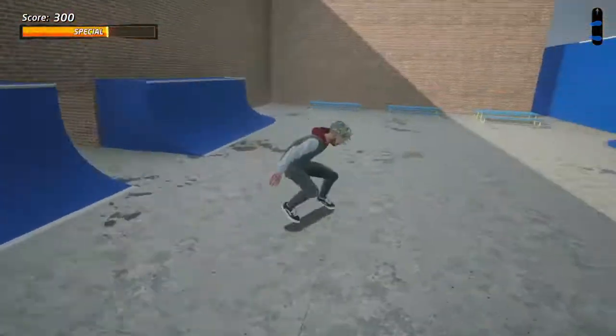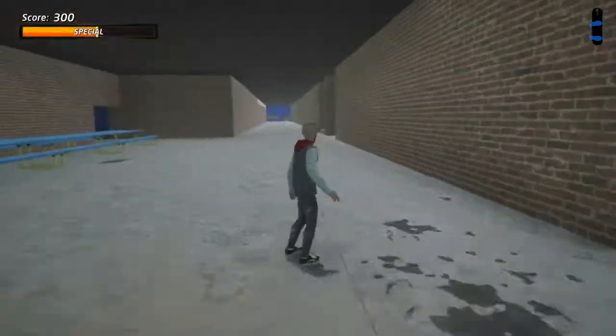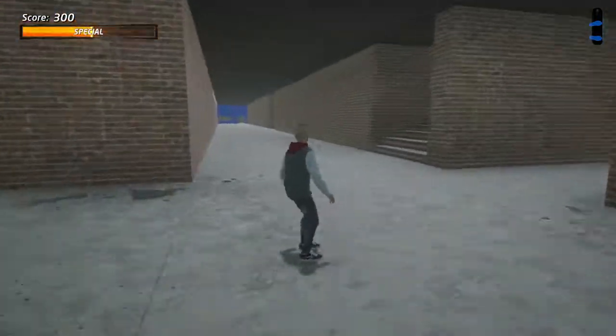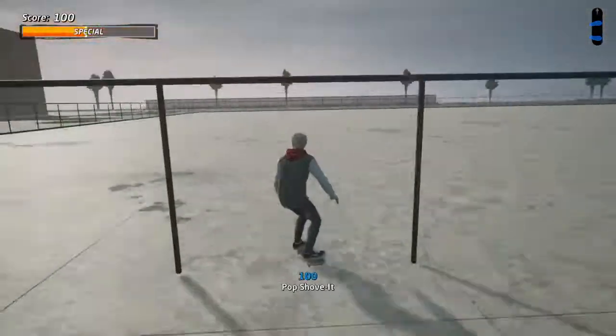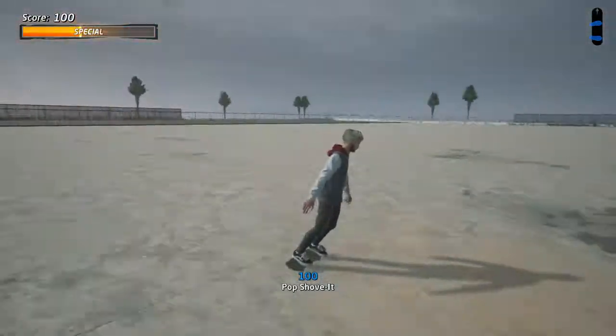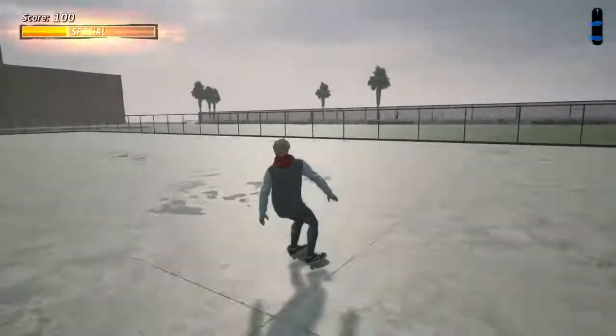So if we go back into the main hallway — this is the main hallway. And then if we go into the playground, so this is like the basketball and football court, which is basically the main playground. You've got the football pitch over there.